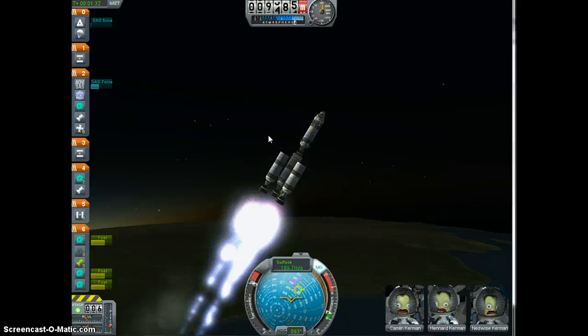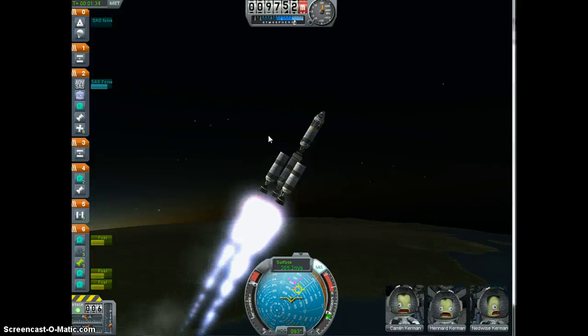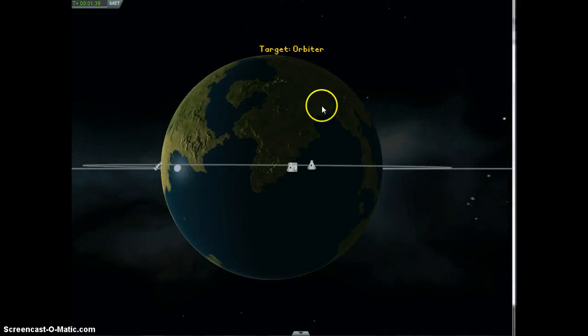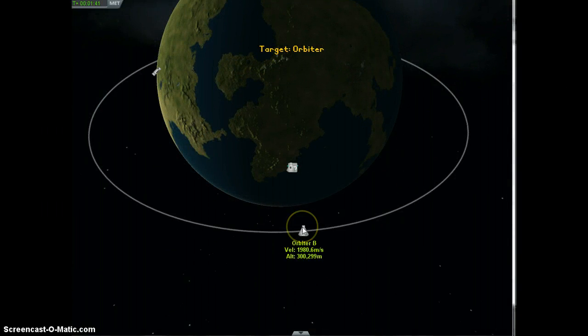There we go. Once you get that, you can go ahead and throttle back up. So what we've got here is Orbiter B, which is just the same thing — I just named it B so I could keep them straight when I'm orbiting.